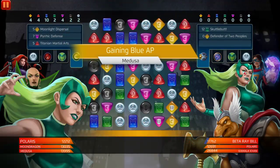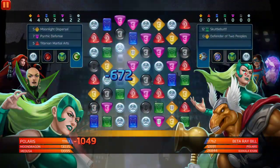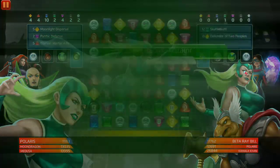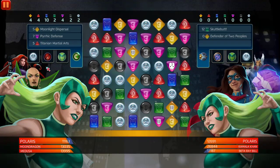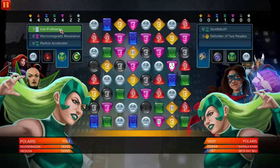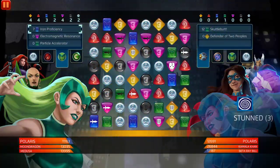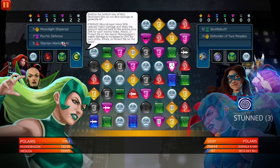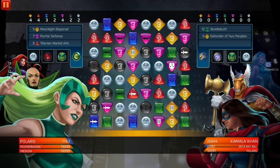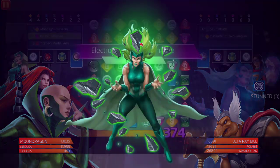We're gonna down Polaris first, actually, because we want to give ourselves as much tile as possible — I don't want them generating. Actually, you know what, we're gonna stun her. Moon Dragon at 535, purple at three — boom, strike tiles.